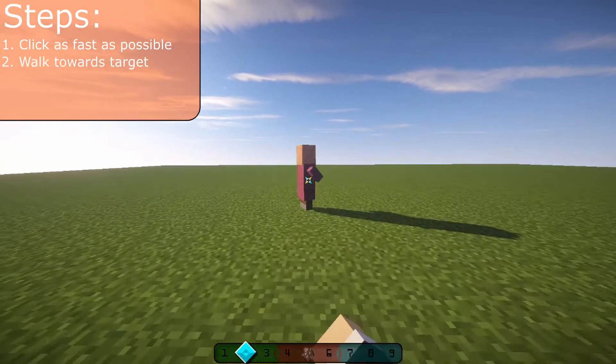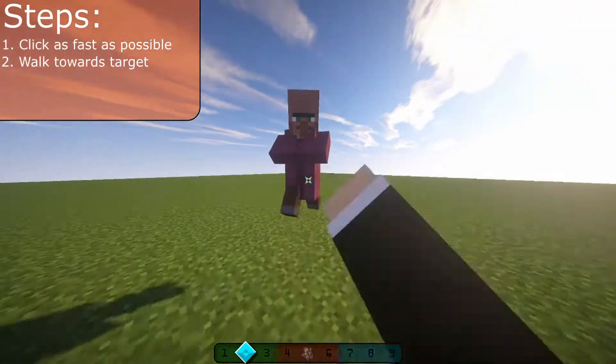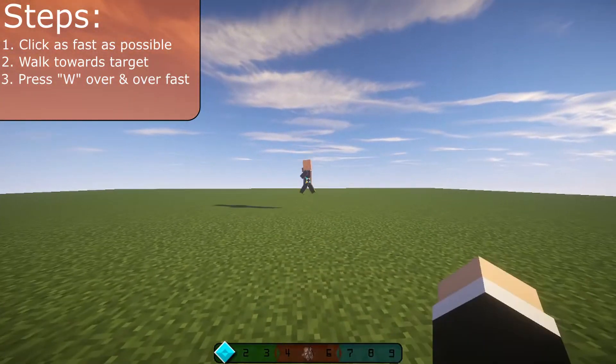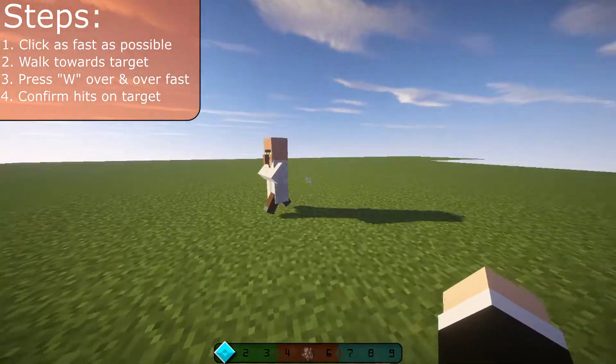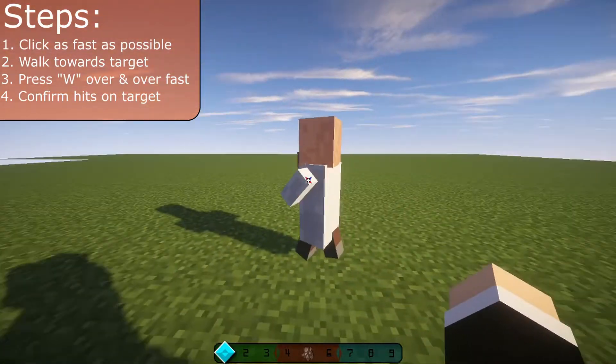Now start walking towards your target by pressing your W key or your forward movement key. When close enough, you're going to start W-tapping. Do this by quickly releasing your W key and then quickly pressing it down again repeatedly. Next, make sure your hits are landing on your target to confirm the knockback process. Once your hits land, your target will begin to move.